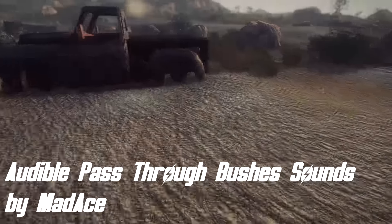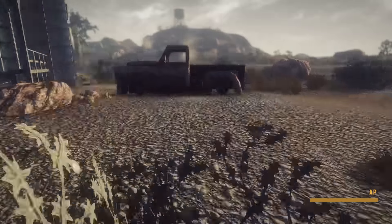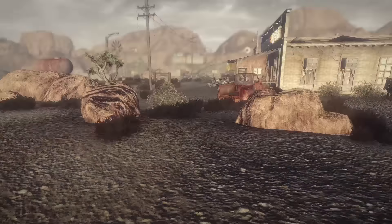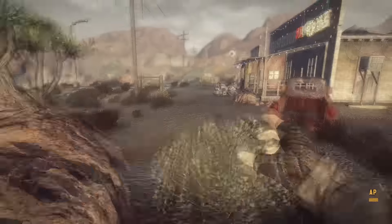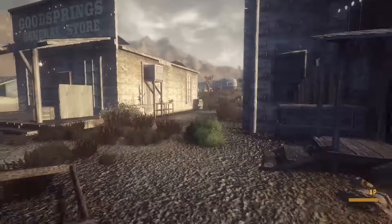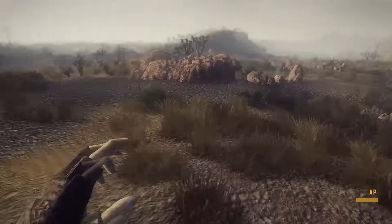Next up, we've got a very small mod called Audible Pass Through Bushes Sounds by Mad Ace. This mod does exactly what its name says — now whenever you pass through bushes, there is a sound effect, which didn't happen in the vanilla game. There is a difference between walking, sneaking, and running through the bush, and each time you get a different sound effect playing. Unfortunately, this doesn't have any gameplay use, so even if you're sneaking on enemies and go through a bush, they still act the same. But I still think it is a pretty cool small mod that adds a bit of immersion and realism. Let me play you a quick sample of it. And yeah guys, I guess that's about it for this mod — it is a small mod, but I would definitely recommend it.